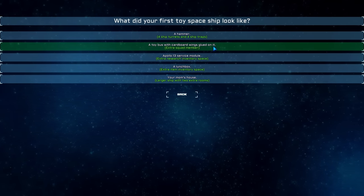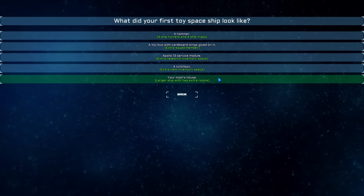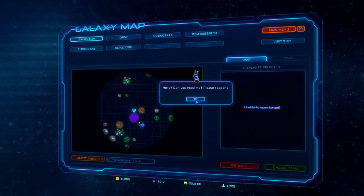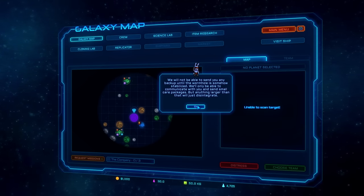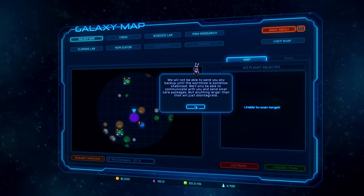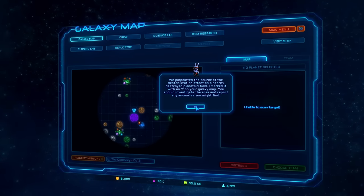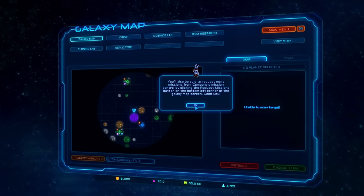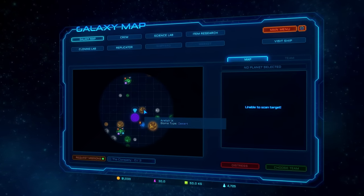What did your first toy spaceship look like? Four ship turrets and four ship traps, a toy bus with cardboard wings glued on plus an extra squad member, extra research inventory space, a lunchbox, or your mom's house. I'll go with your mom's house, because why not? Oh my god, the galaxy is so big and terrifying extending out before us. You see, I lost your ship on the subspace radars - the wormhole isn't acting like it should. We won't be able to send backup until the wormhole is somehow destabilized.